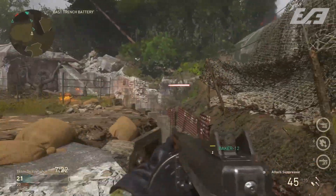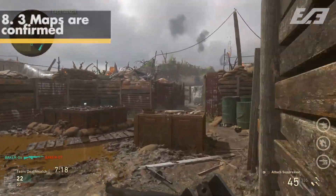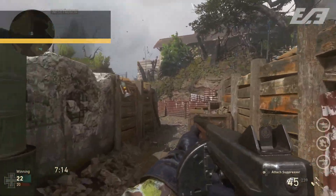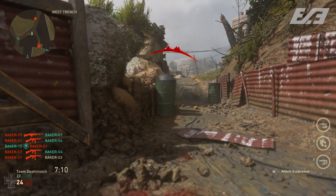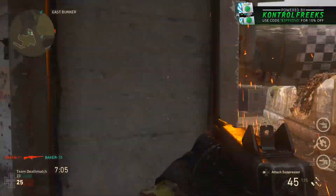Number eight: there are three maps in the beta — Pointe du Hoc, the trench-ridden one featured on the channel; Ardens, the snow map; and Gibraltar, which is completely new. It'll be fun to see how the action plays out on all three maps.